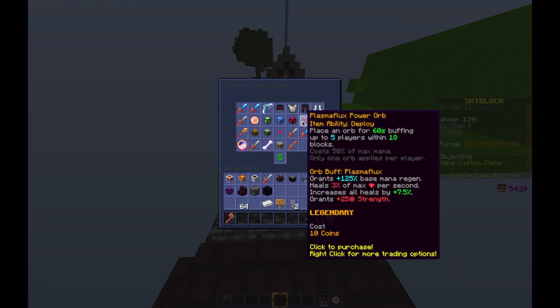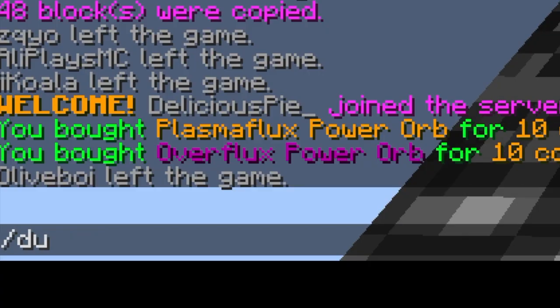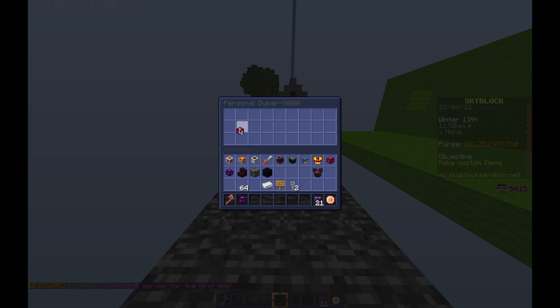The second step is to consult the famous Skyblock YouTuber, Pigickle. Using his wisdom and his secret personal duper 9000, you are able to dupe whatever you want.